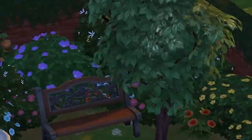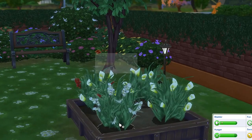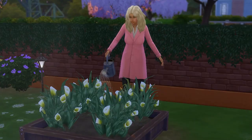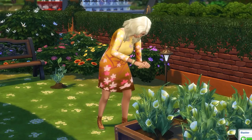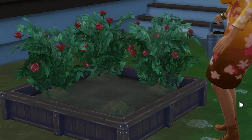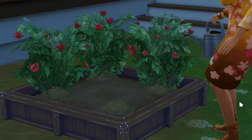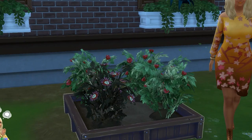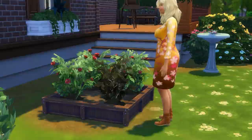To obtain the death flower you must graft a few plants together. Graft cherry to apple to make a pomegranate, then graft lily to snapdragon to make an orchid, then finally graft pomegranate to orchid to make the death flower. Once the plant is ready, harvest the flowers and have your Sim deliver one to the Grim Reaper after another Sim has died — this will revive that dead Sim. If the deceased Sim died of old age, they'll be able to live another two days before dying again.